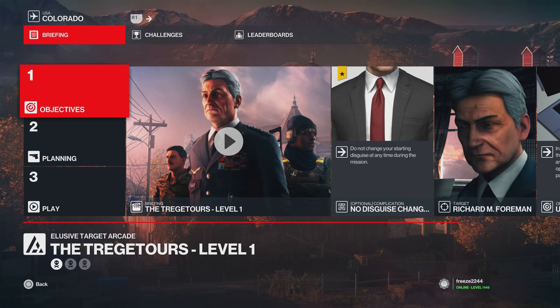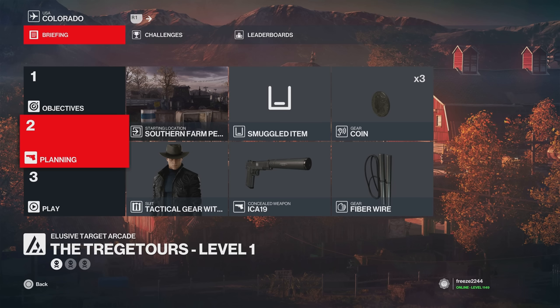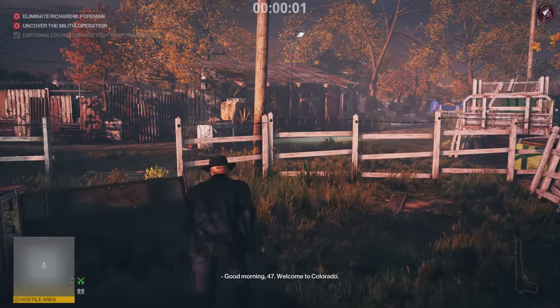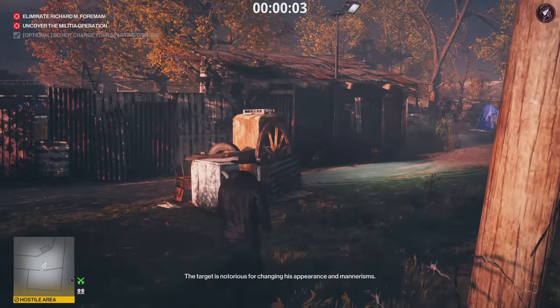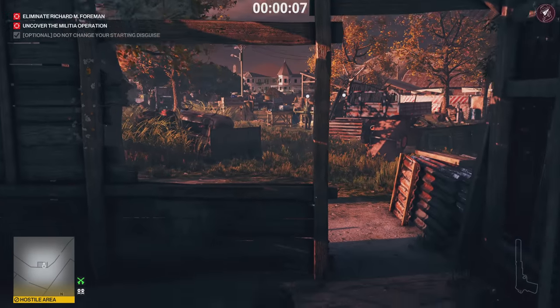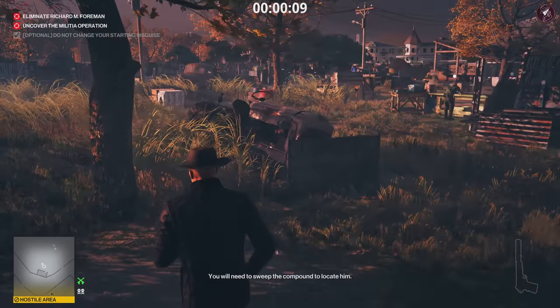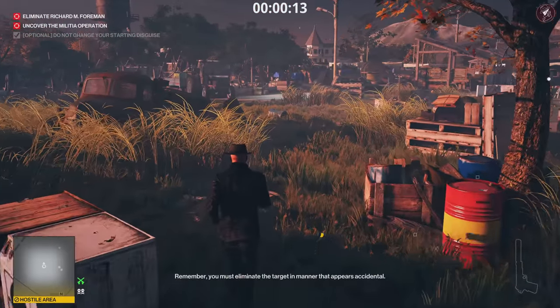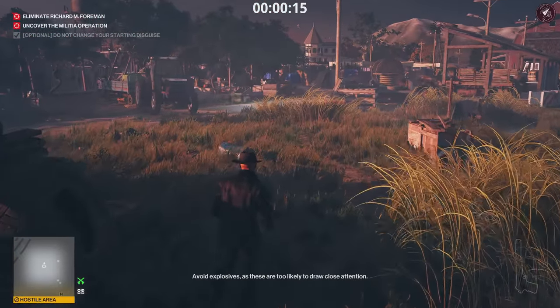Because we're using the default loadout it's going to be suit only. For level one, we start in the southern farm start location and we need to bring a pistol, a fiber wire, and a coin. Skip the opening panic shot to save time, then run straight to this location, jump through the window, stand back up, and carry on running through this field.